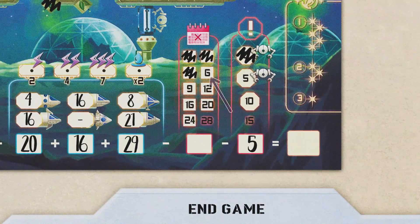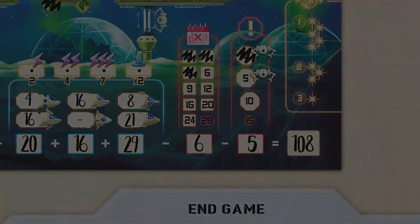Planning: Subtract the lowest visible value in the planning scoring area.